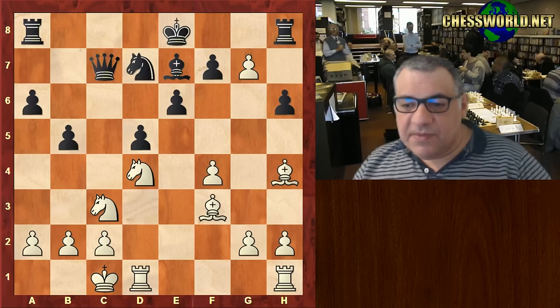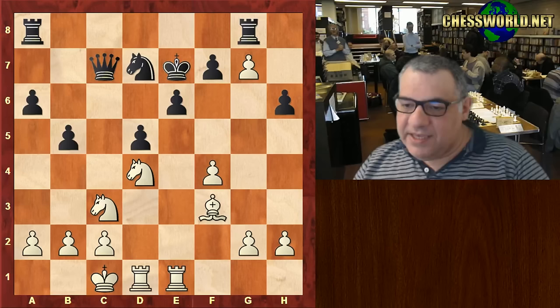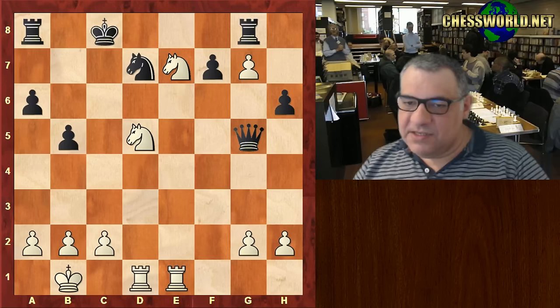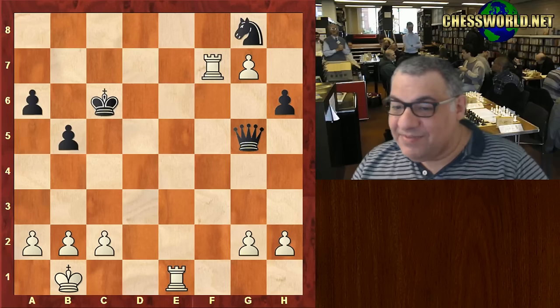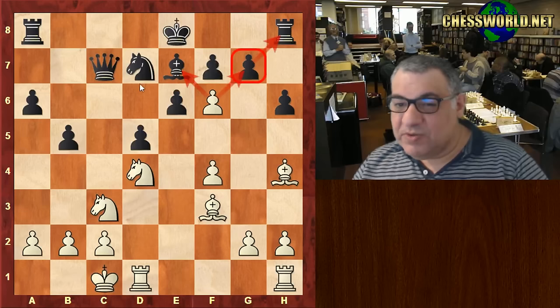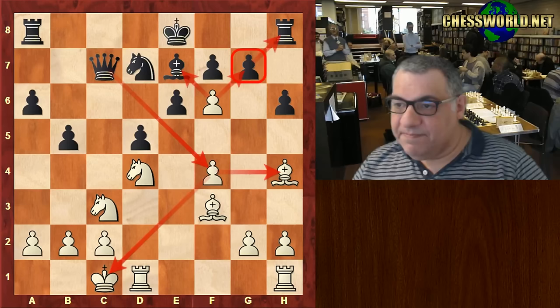Taking on g7 is really sharp. This is just an example continuation where the king is in the center, there's Knight takes d5 threatened. This position is just scary. Bishop takes d5, Knight c6 check — this is an engine-generated line just showing how it can pan out, one scenario. It could end up maybe being slightly better for white technically, or about equal. But this is a razor-sharp line which could stem from fxg7. So taking the bishop is ruled out because of Queen takes f4.